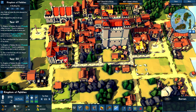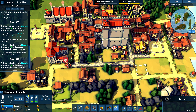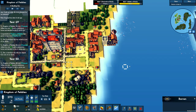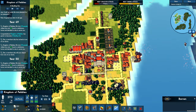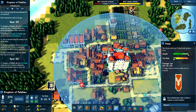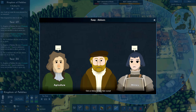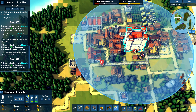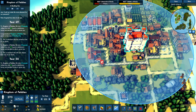We want to import — we don't have any dock workers here. I want them to build this, and then I want to deconstruct. Actually, let's just go ahead and demolish these right now. Zero residents here.